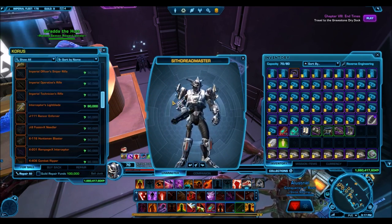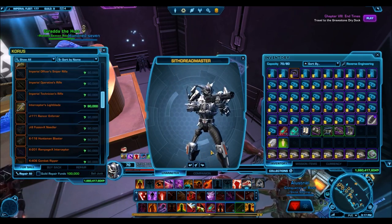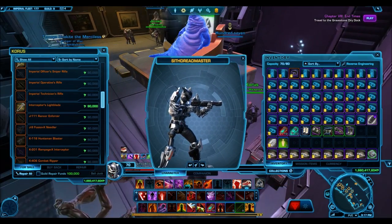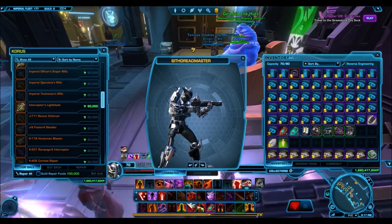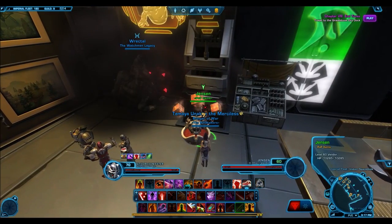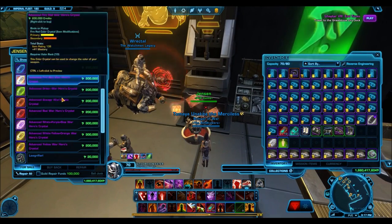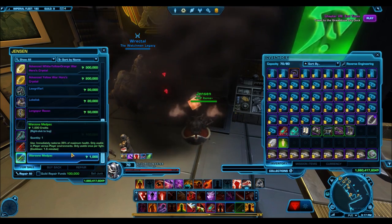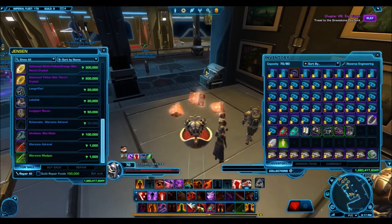Depending on your status - whether you have millions of credits or not - it's pretty nice. The Warzone Adrenal and Warzone Medpack only cost 1,000 credits each now. It's very easy to get them - they used to be a lot more expensive. If you ever need to stack up on those things, just jump to this vendor and you can get a full stack of 100 for only 100,000 credits, which is really cheap.